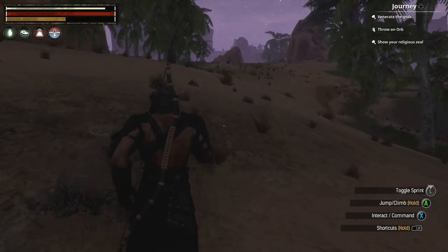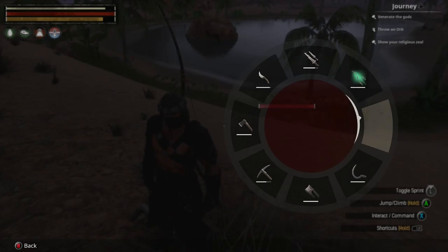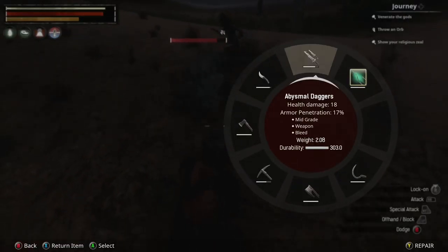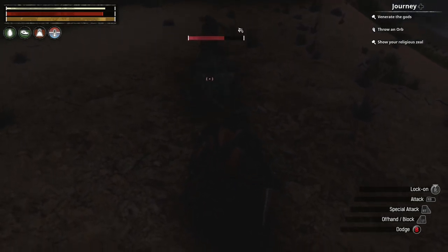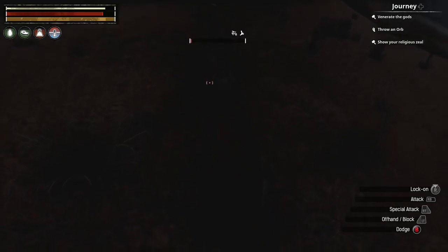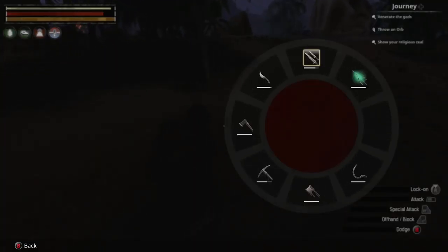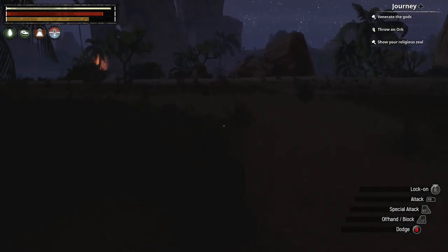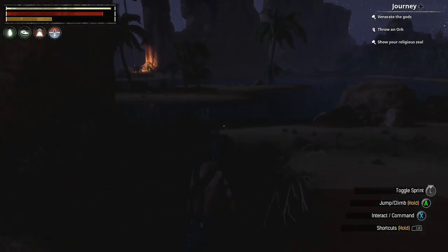I'm running out of stamina really fast — I guess I've got to upgrade Grit next, because this is getting ridiculous. I encountered an enemy and nearly bled out, but Chloe came to assist. Now keep on running to the old home.